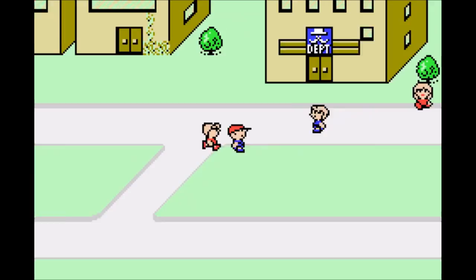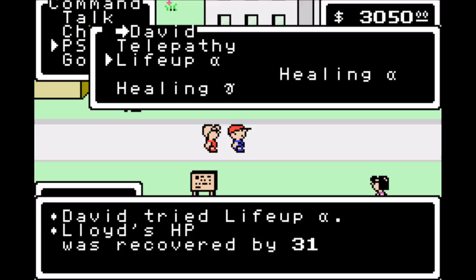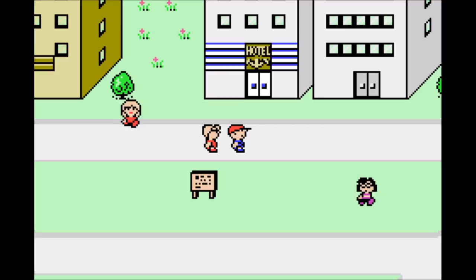Let's go ahead and heal up Lloyd — heal him up as much as humanly possible. I wish that telepathy wasn't the first thing in the list. We should be fine. Then I want to go ahead and use my bread right here in front of the hotel. I'm also going to make a save state just in case.